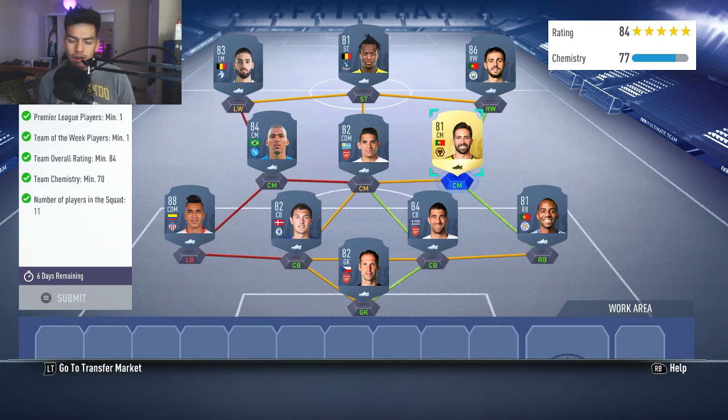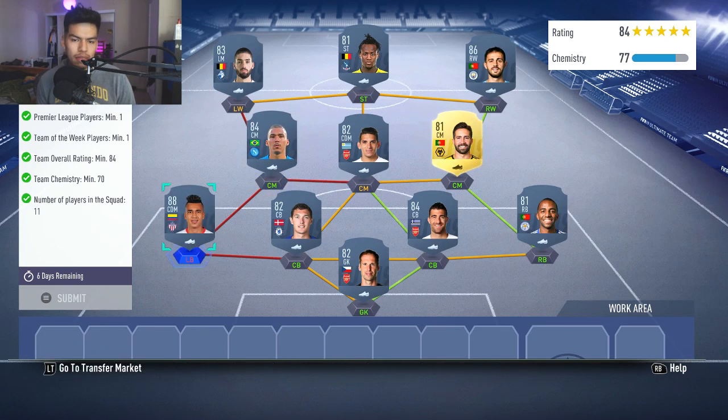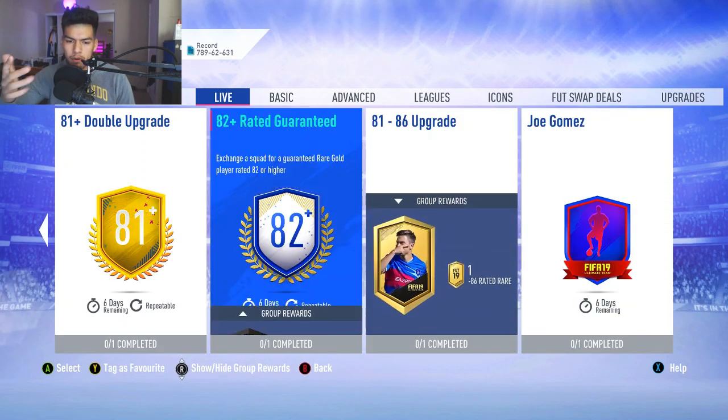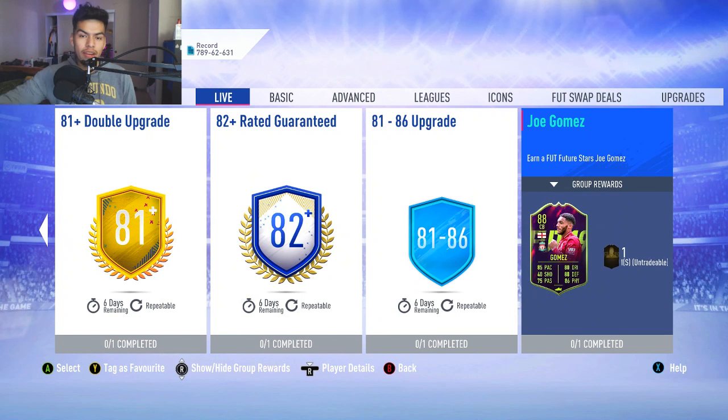No position modifiers, no loyalty needed for this squad. I made this squad a little higher on chem so you guys can literally swap in any two players rated around 80 to 84 and play with it. A lot of you are probably doing upgrades, so you can use players from upgrade packs to put into this SBC.